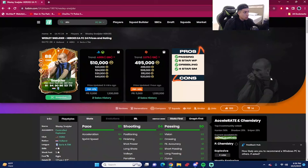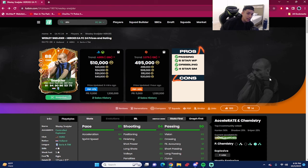88-rated Heroes Wesley Snijder is coming in around 510,000 coins by the time I drop this video, and 495,000 coins on the PC market. I won't lie — this card did surpass my expectations. I thought he wasn't going to feel that quick in game, but he actually felt a little bit rapid, as crazy as that might sound.